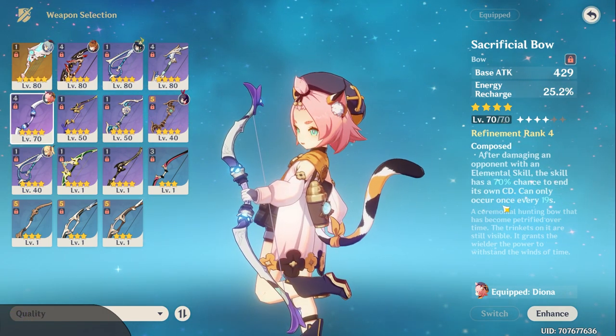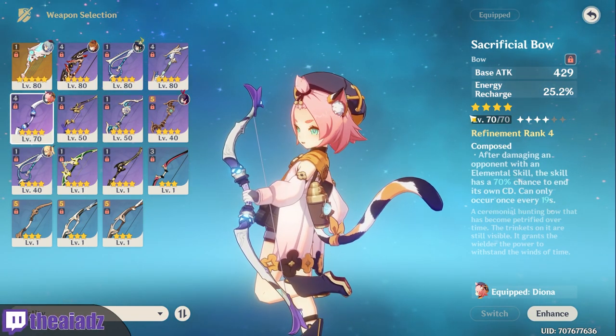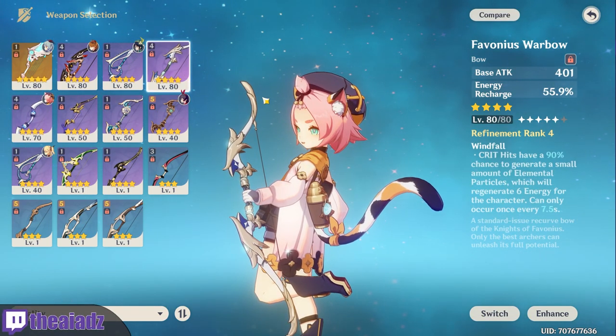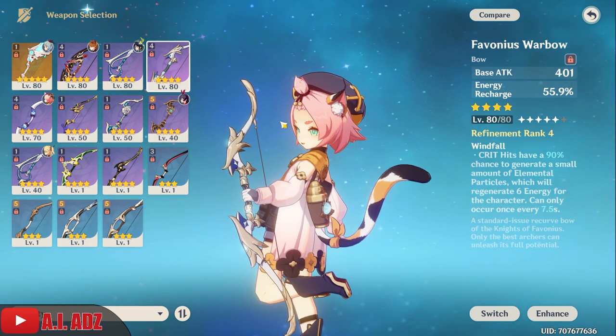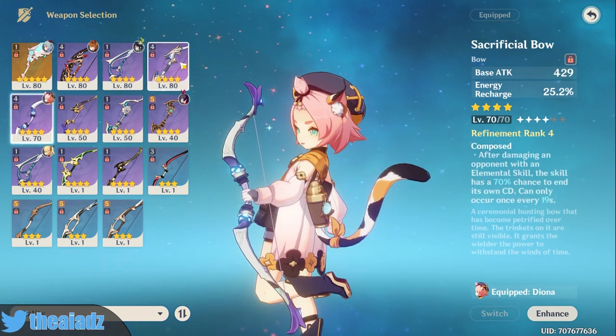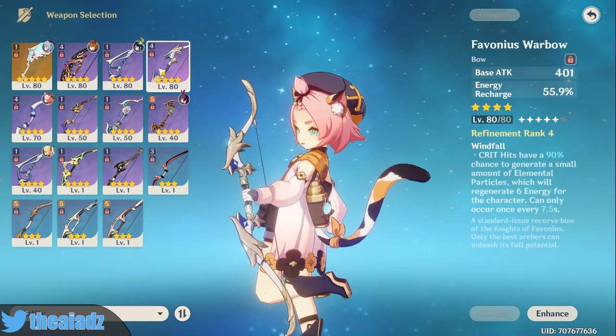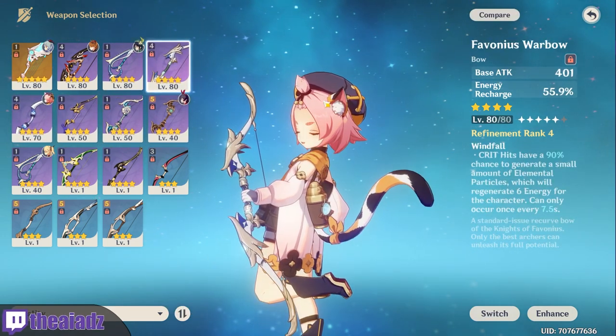Sacrificial Bow has a chance of resetting the cooldown whenever you use the elemental skill. If you want a shield build, use Sacrificial. If you want a burst healing build, use Favonius. For a neutral build it's a toss-up — it depends on which one you have leveled up and which one fits your requirements.